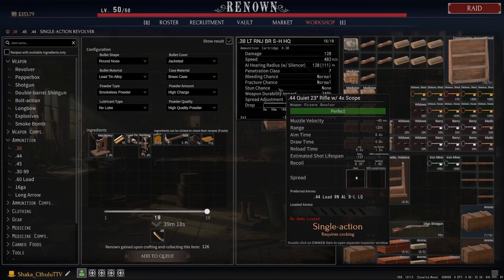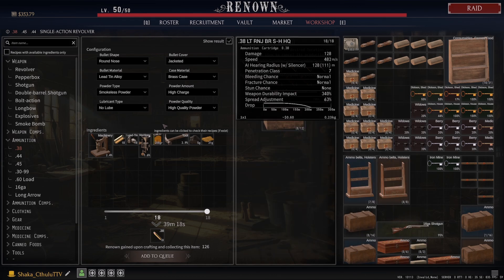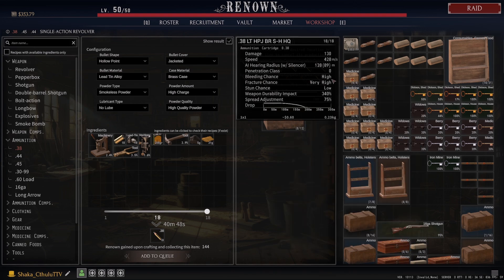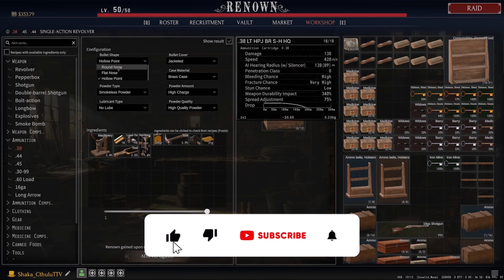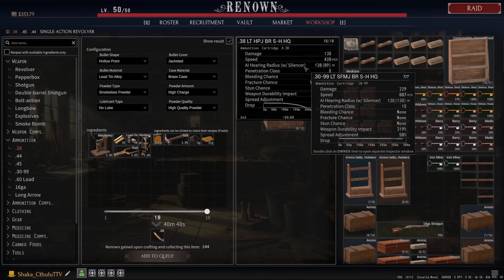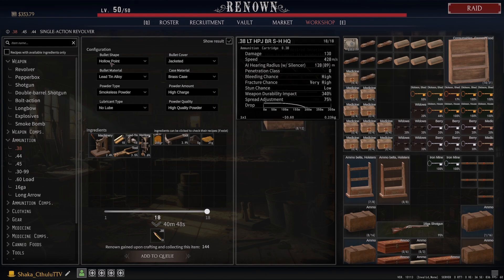There won't be any stun chance — that's only going to be for the musketoon, but I highly suggest you do not use that weapon; the reload time is just way too long and the accuracy leaves a lot to be desired. The hollow point is going to give you very high fracture chance and a very high bleed chance, however it comes at the cost of a bit of damage. You'll also notice a difference in velocity — it's going to be a little bit slower so you'll have to lead your shots more. Always check the result whenever you're looking to craft the type of ammo you want.